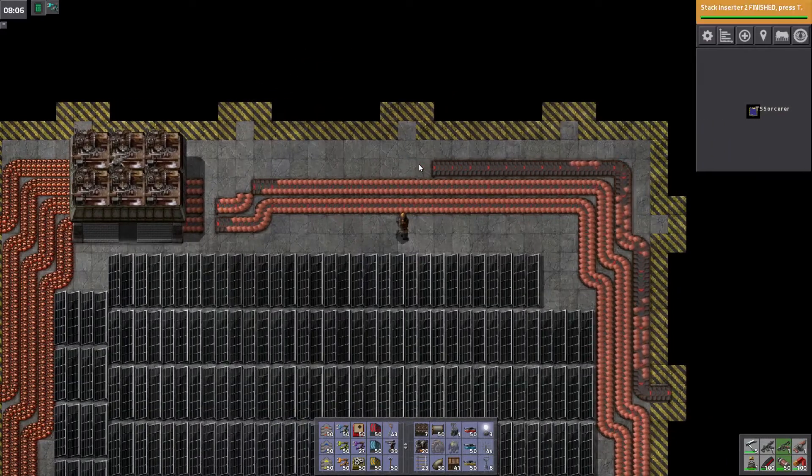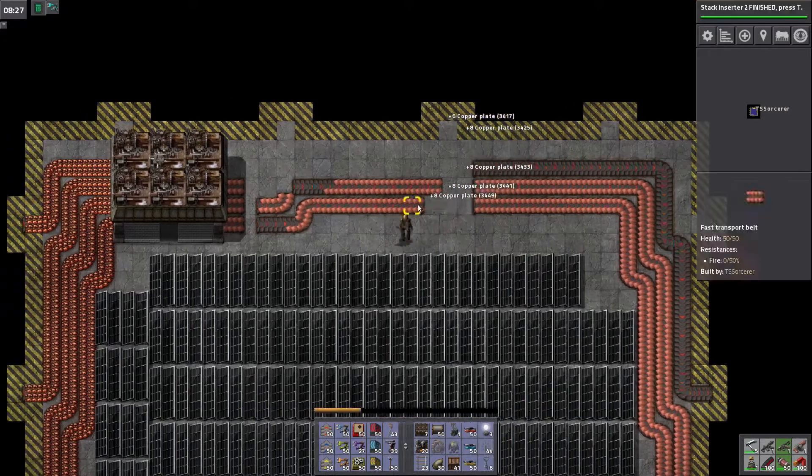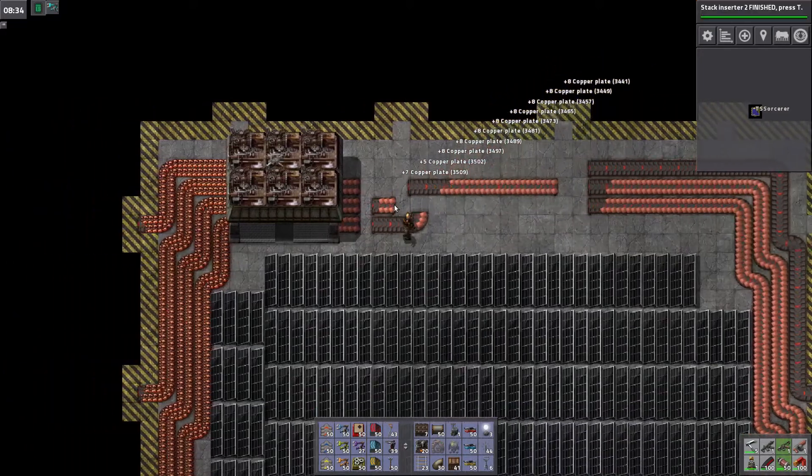How many tiles is it? One, two, three, four, five, six, seven, eight, nine, ten tiles — that's plenty of room. How much copper is that? 3,500 copper on me — should probably get rid of that. I really should probably go blue belts, but I guess we'll just do this for now. Of course it's gonna be backwards, because why wouldn't it be.